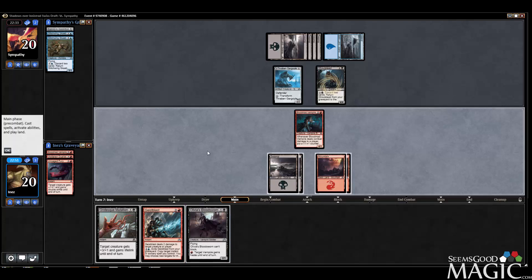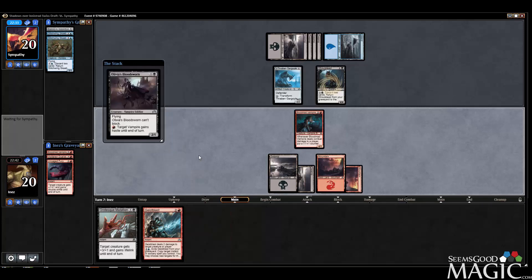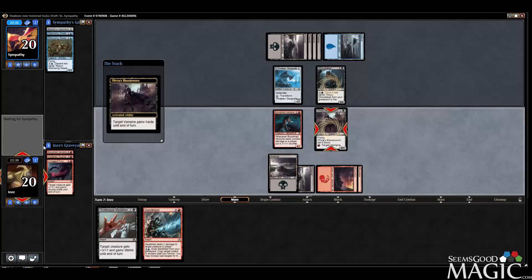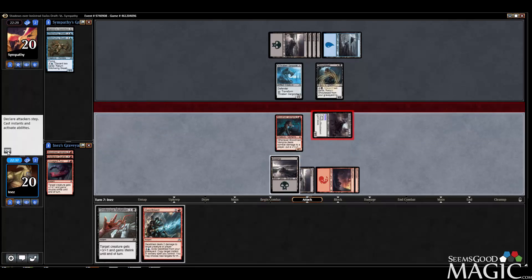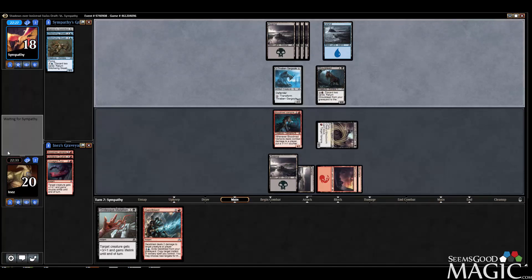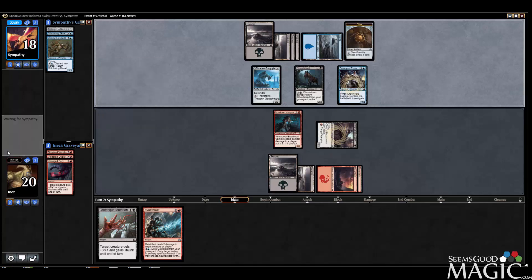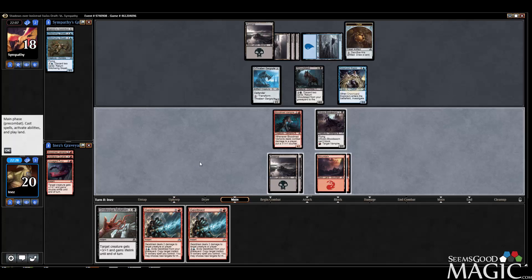That's actually a good draw, so now we want to go Bloodsworn, give it haste, and get in there. We have the Grotesque Mutation to gain some life back. I'm glad he's not attacking. All the Geist Blasts.